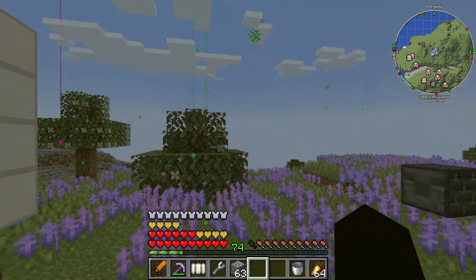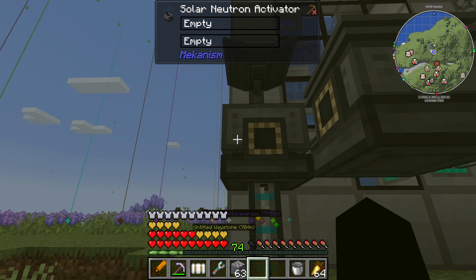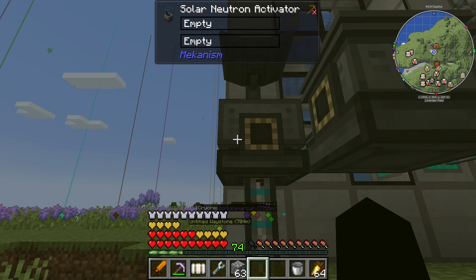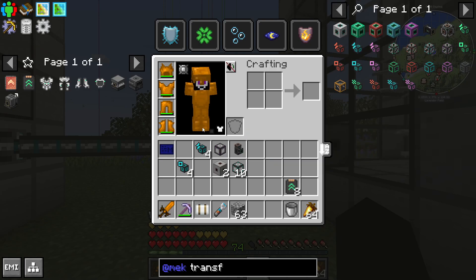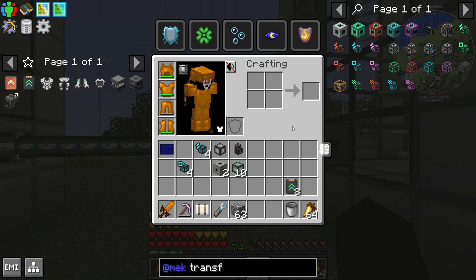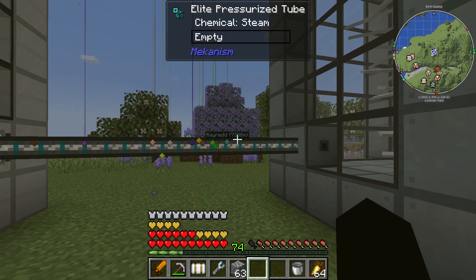We've got different colors going on. You can see all these particles - that was because this had the waste in it and I broke it, and that released it into the atmosphere. So we should have a debuff which I guess I just can't see right now, but that's fine.